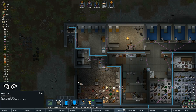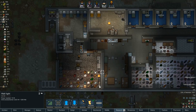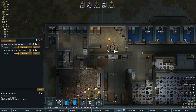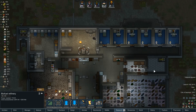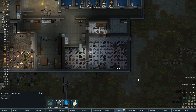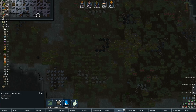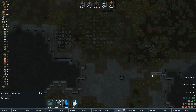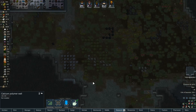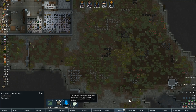Little copy over here so we can get a little bit more light. We've got another day with no one doing any of that. Calcium polymer wall can just go over there. I know they're not amazing but better than nothing — better than nothing, I guess.